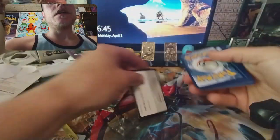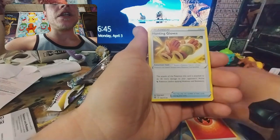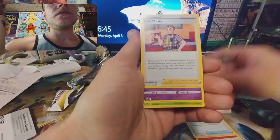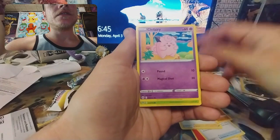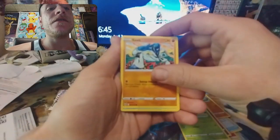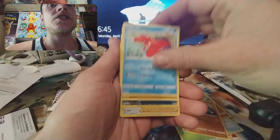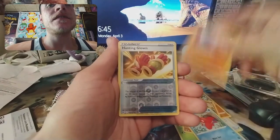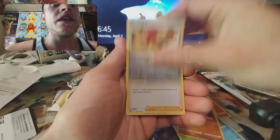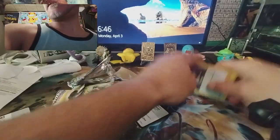Looks like the first pack is a hit! There we go — I've never done good with these at all. Fire energy, hunting gloves, Vibrava, Cafe Master, Clefairy, Cherubi, Focus Camera... there we go — Corpfish, Nosepass, hunting gloves reverse, and a Boss's Orders holographic rare! What a hit!